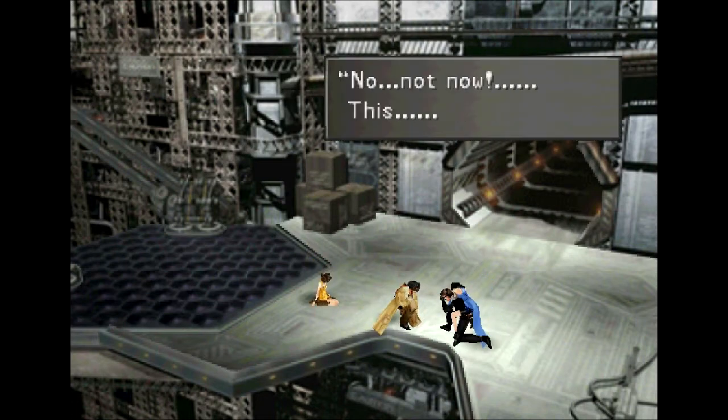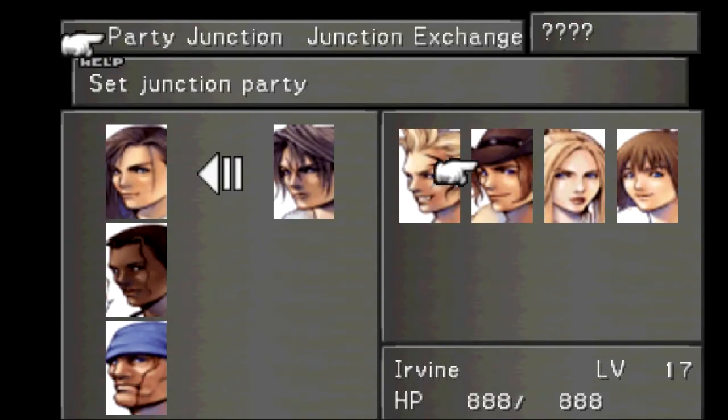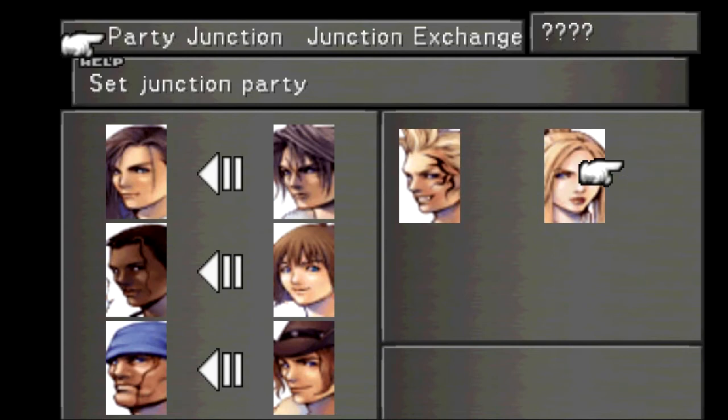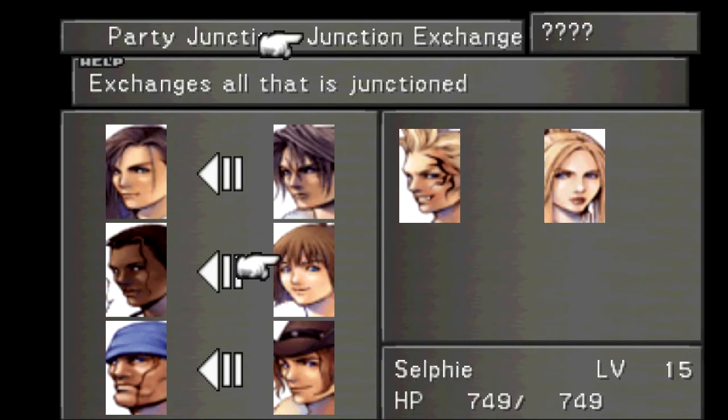Not now — this isn't good. The party gets split up. You go with Ward, you go with Kiros — I don't think it really even matters. I can't junction. Hopefully that works out well; probably won't. I'll have to re-junction anyway, but we're going back to the past.